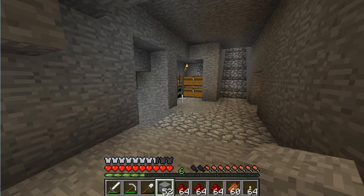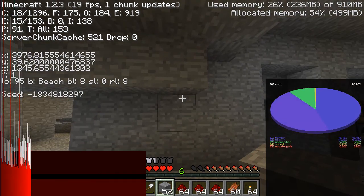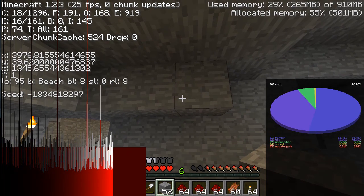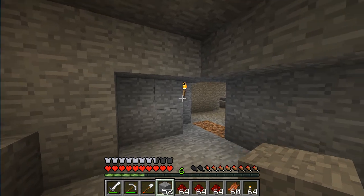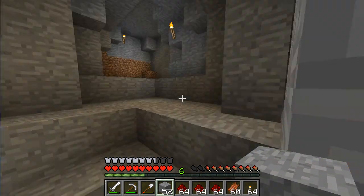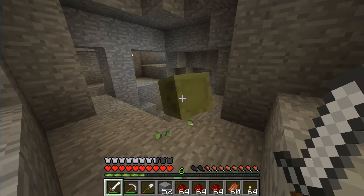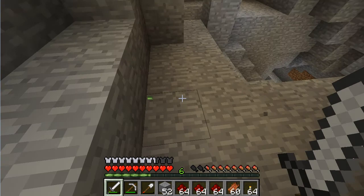Somebody showed me a trick: if you press F3, that 'E' number is the number of enemies in the area. Notice as I turn, the number changes. It seems like in that vicinity there's like 15 or 16 of something, and as I go elsewhere the number gets really low. That would indicate over here somewhere is where they were all at. Look at this — it seemed like that trick worked! I'm just going to get in a corner so I'm a little safe. These are the little babies so they don't hurt.